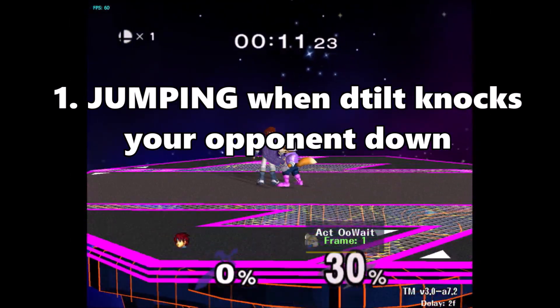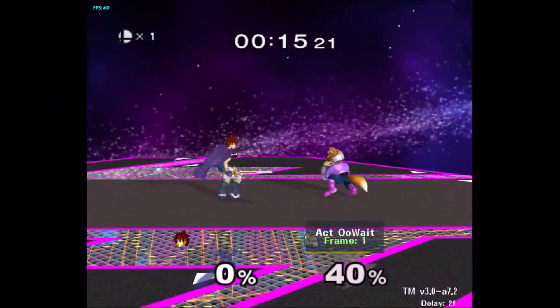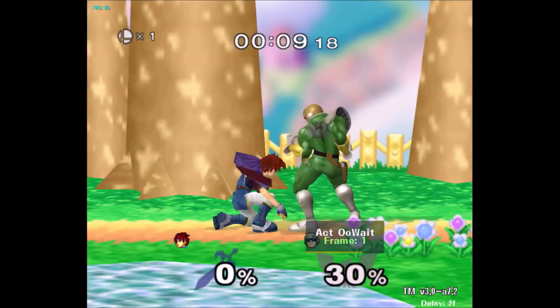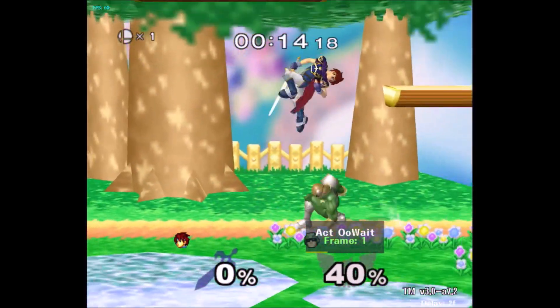The first bad Roy habit is going to be jumping whenever you knock someone down with down tilt. Basically, how this happens is whenever you down tilt someone, if they hold down while getting hit, they'll get knocked down. Whenever this happens, almost every single Roy on the planet will jump, either trying to avoid a getup attack or come down on them with a tip or dair or something.